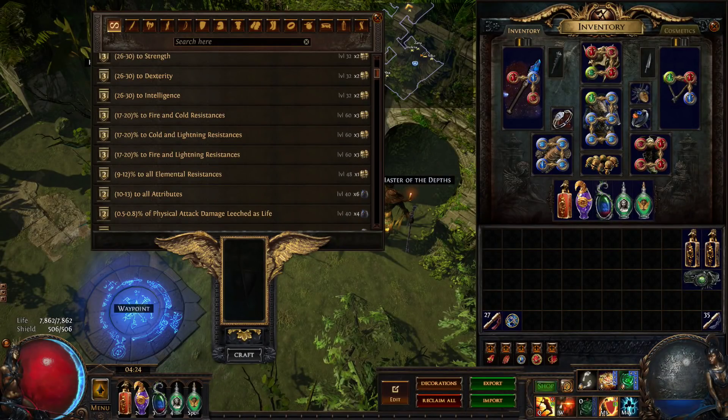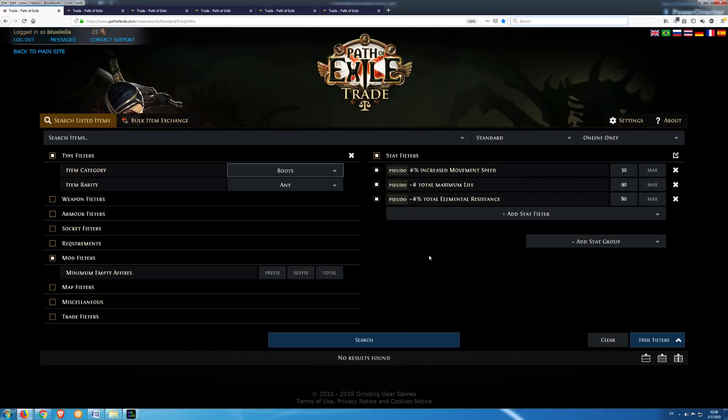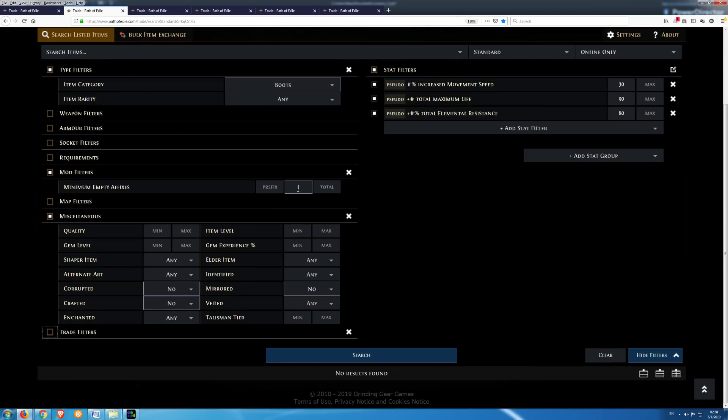I checked my crafting bench and was able to craft a suffix double resistance mod with a maximum roll of 20%, meaning I could add 40% to total elemental resistance if there was an empty suffix. In my search I added a minimum empty suffix of 1, and under miscellaneous I selected 'no' for corrupted, crafted, and mirrored, then pressed search. There were several boots with prices between 5 and 30 Chaos. I bought them all, crafted the double res mod, and placed them in my shop with prices up to 100 Chaos. I was then curious to find out what the price was for boots with minimum 80% total resistance and minimum 120 life — and again the price was around 100 Chaos.